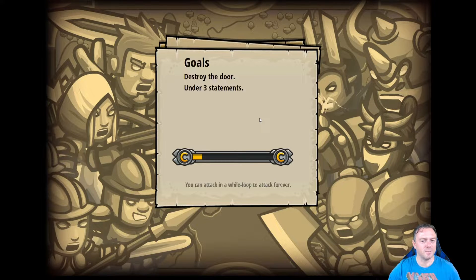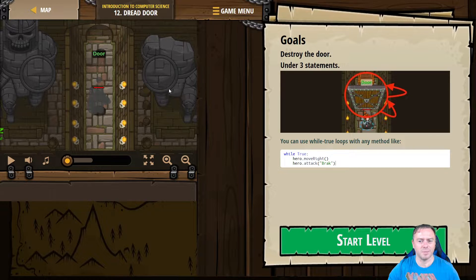We open this up — the challenge is to destroy the door under three statements. There's the door up there. Looks like we're going to do the good old attack, which will attack his left, right, and center.